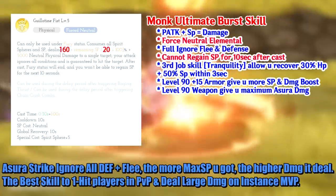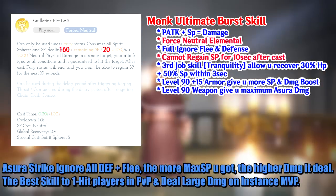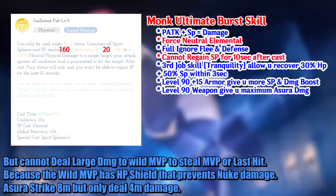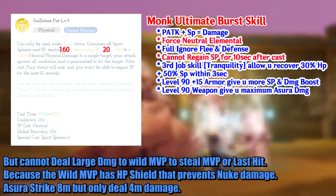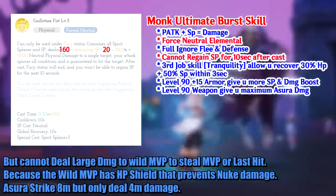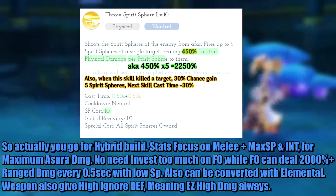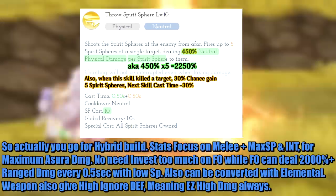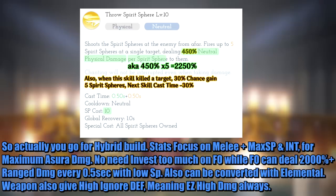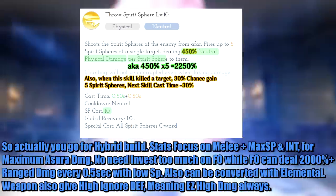The more max SP you have, the higher damage Asura strike deals. It is the best skill to one-hit players in PVP and deal large damage on instance MVP. However, it cannot deal large damage to wild MVP to steal MVP or last hit, because wild MVP has an HP shield that prevents nuke damage — Asura strike hits 8 million but only deals 4 million damage. So actually you'd go for a hybrid build: stats focus on melee, max SP, and INT for maximum Asura strike damage. No need to invest too much in throw sphere, as it can deal 2000% ranged damage every half a second with low SP, and can be converted with elemental. The weapon also provides high ignore defense, meaning easy high damage always.